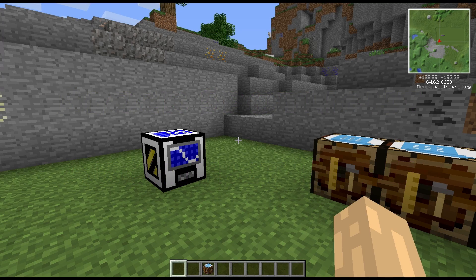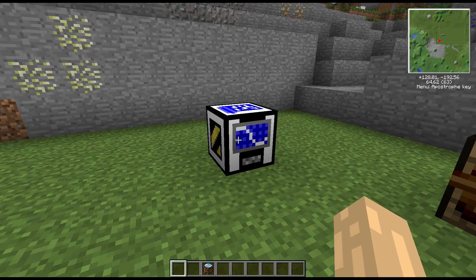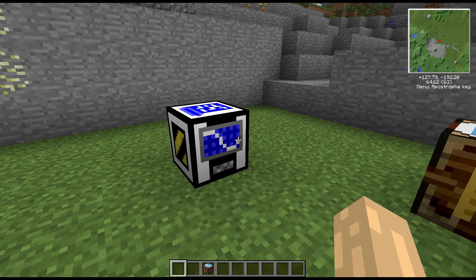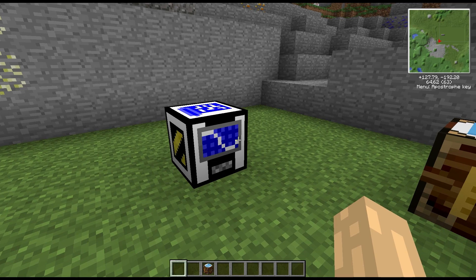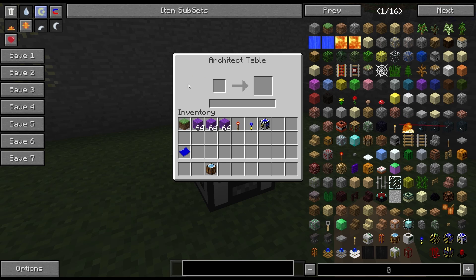Hi guys, welcome to another blog spotlight. Today we're going to be having a look at one of the BuildCraft machines. It's been a while since we've had a look at anything from BuildCraft, but this is the Architect Table. If we open it up and have a look, it's got quite a simple interface - we basically have our input slot, our output slot, and then a progress bar. That's pretty much all there is to the interface, very simple.